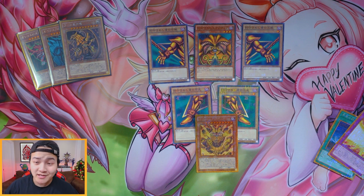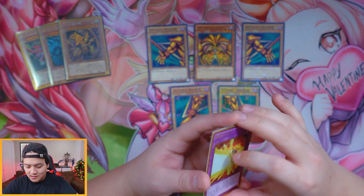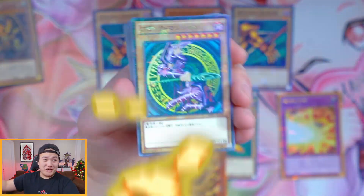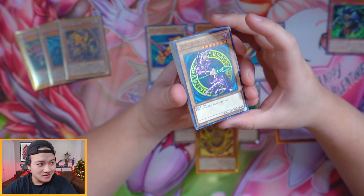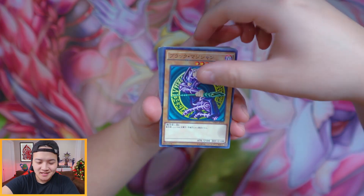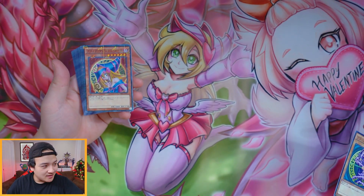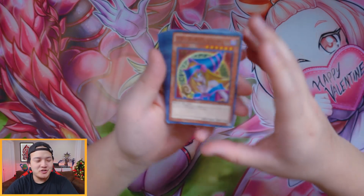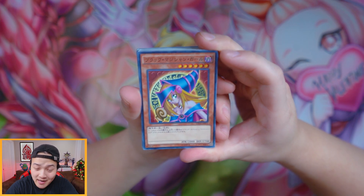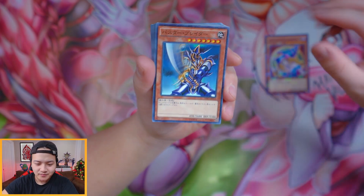That's some pretty dope stuff — Ties of the Brethren and also Obliterate. It's also really cool. Exodia's Necross right here. Dark Magician — wow, beautiful. I'm excited to see Dark Magician like this. Dark Magician Girl — she has a little cleavage there in the OCG artwork. I love Dark Magician Girl. OCG artwork is so much better, man.